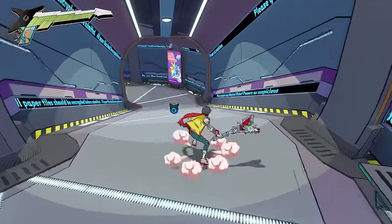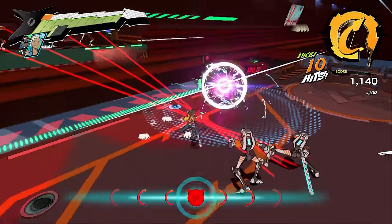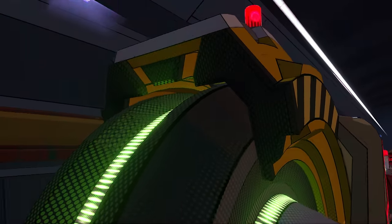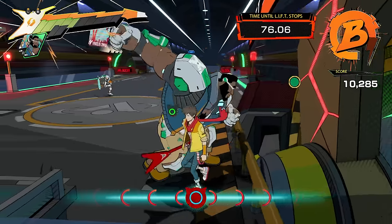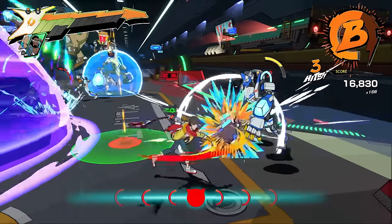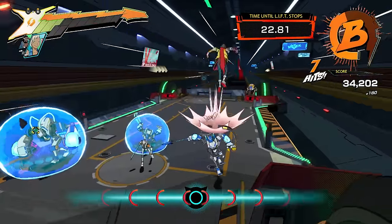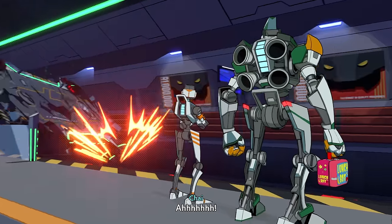Track 6 is by far the shortest level, and it immediately becomes a full-on assault with non-stop enemies. Once I fought through them, Corsica, the head of security, tries to put the brakes on the tram full stop. Now fighting hordes of enemies, we're also timed on breaking the brakes — it was actually easier than it sounds. With that, the level ended, so on to Track 7.